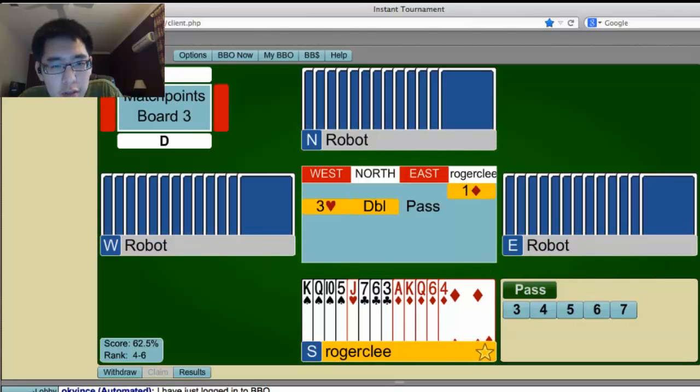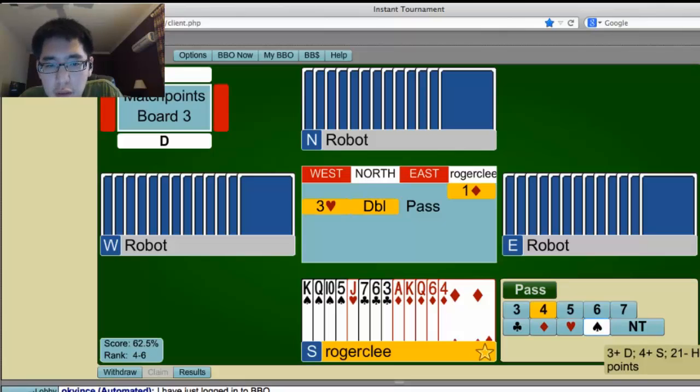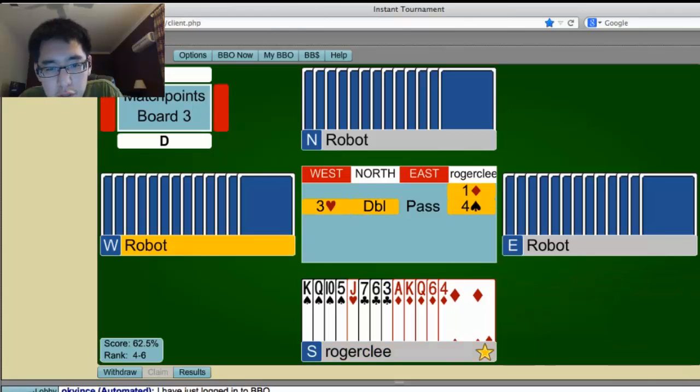Here we have a good hand, and I'm pretty sure it's good enough here to bid 4 spades. 3 spades would be non-forcing. Here we have a 14-count — 15, but not really. 14 with a singleton heart. So let's make the bid that shows that.